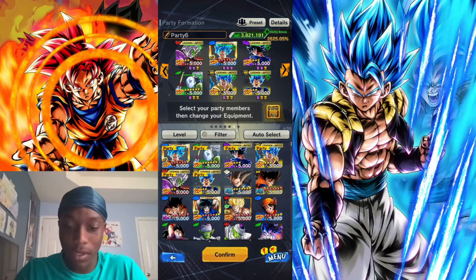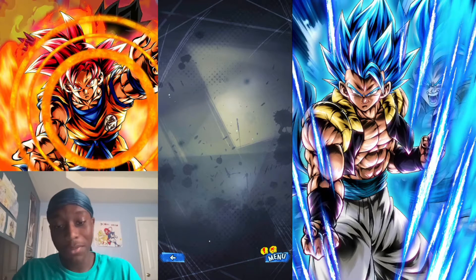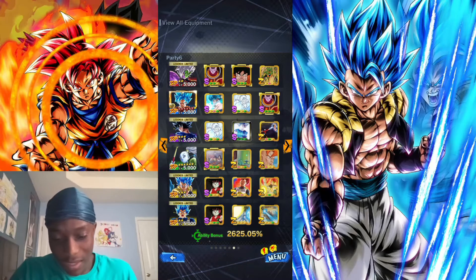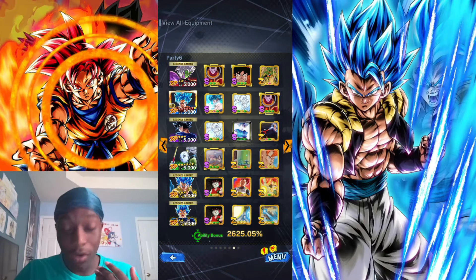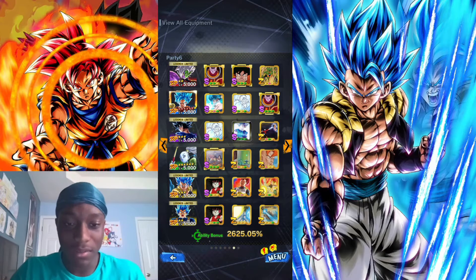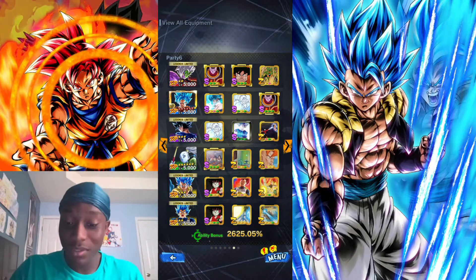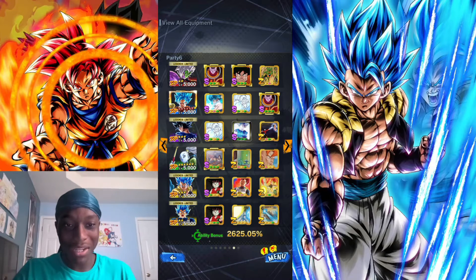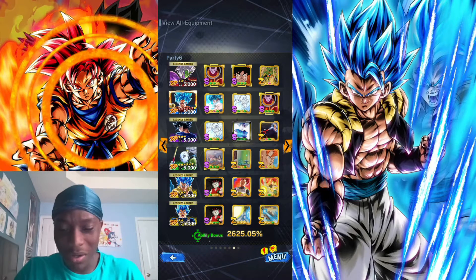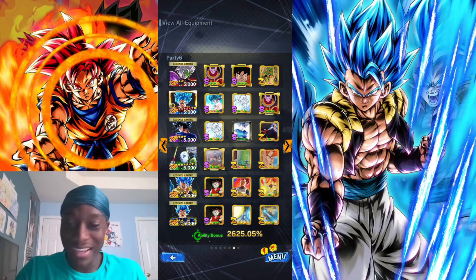That's the Vegeta family. I'm gonna show you the equipment I went for him real quick — this is basically just what I went for. Extra defense, because how Vegeta works is either you get defense from the green card, or he already has defense built in. So he can be taking a lot. I've already used him plenty before making this video.